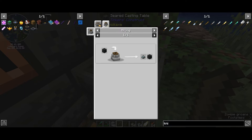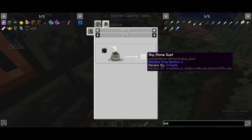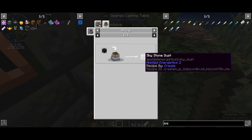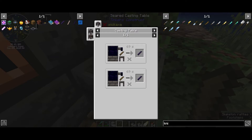What I did between episodes is I did a lot of exploring on a stream — check out my Twitch stream, information will be on the screen and in the description. I got the required Skystone dust. You need four dust to get 500 millibuckets. You need eight — that's eleven — and you get the eleven buckets that we need.